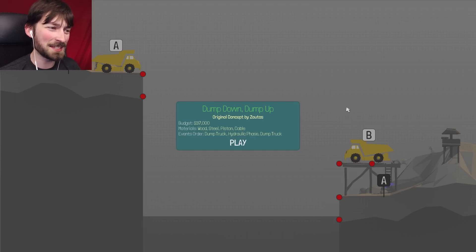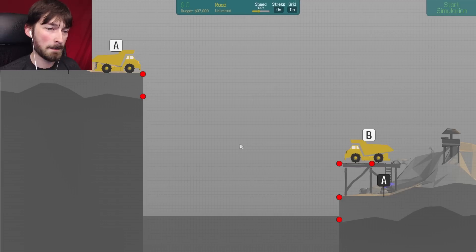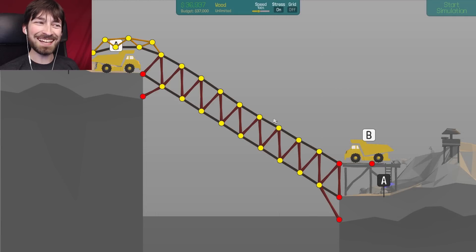You probably shouldn't dump up - I think that's dangerous. $37,000 budget, materials are wood, steel, piston, cables, dump truck, hydraulic phase, dump truck. So A needs to go down to A, and then B needs to go up to B. Do I really need a hydraulic phase though? When I look at this right away, I think to myself: can I make a bridge that'll bring A down to A and then B up to B, and then it will just kind of fall onto the ground and keep driving?